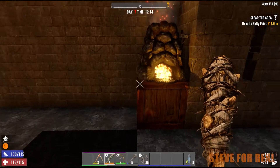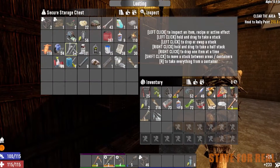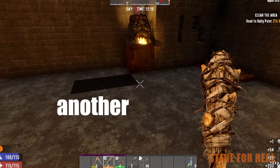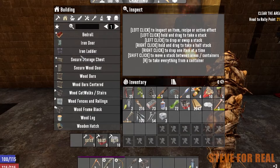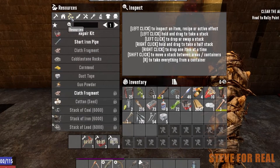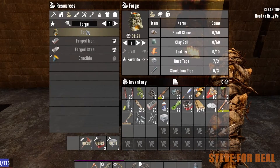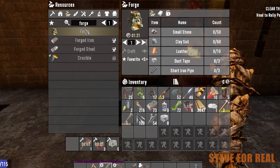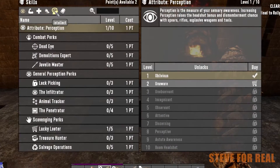Something else I want to do is get another forge going. I want to build another storage box, another forge, and put it right here. Something I'm going to start working towards is getting us a workbench going, so I think some of our points are going to start going there instead. Let's take a look — if we're going to do a workbench we need advanced engineering and tinkering.